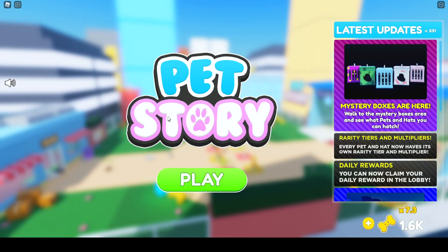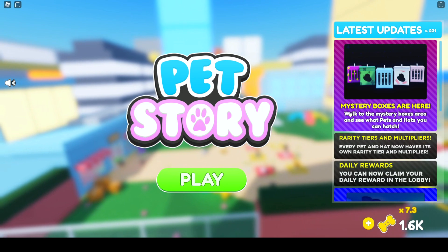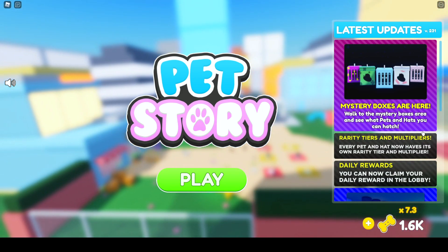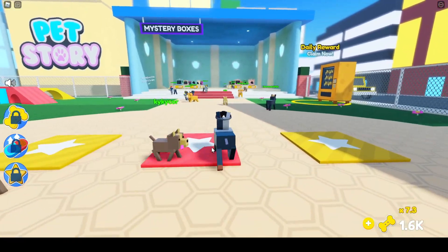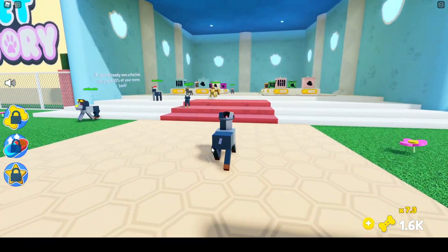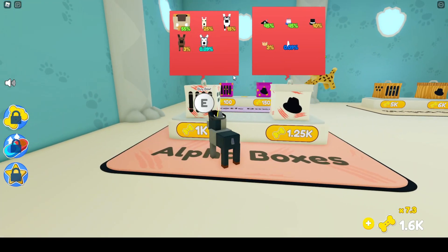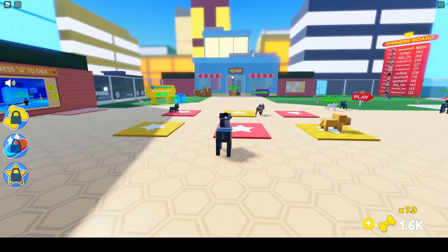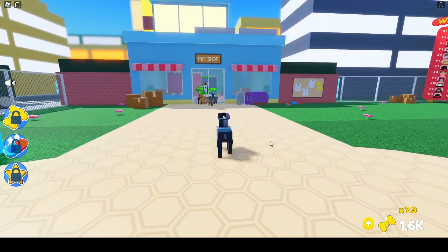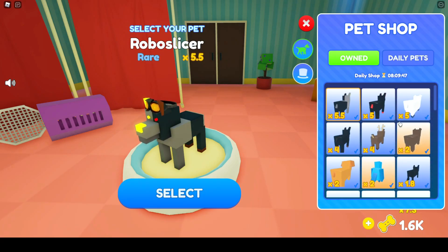Hey guys, welcome back to another video. Today we're gonna be checking out the new mystery boxes update for Pet Story. Mystery boxes are here — walk to the mystery boxes area and see what pets and hats you can get. Each thing has money multipliers for when you hatch them, so there's pets and also hats, even though I don't really get that because the hats seem to already be ones we could have unlocked. Let's go check that out.